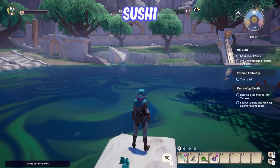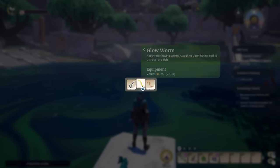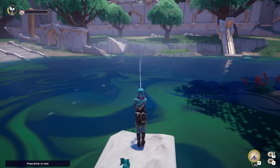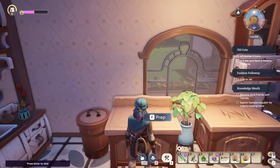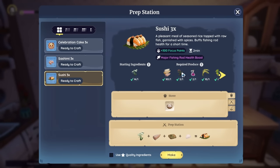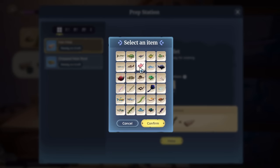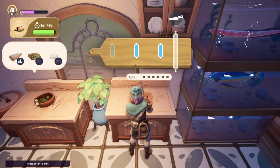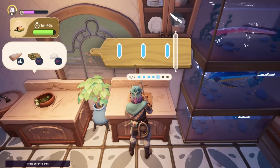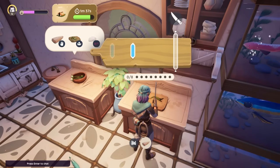Next is Sushi, which requires some RNG. Fish at a mirror pond using glow worms and keep fishing until you get a glass bottle with a piece of paper inside — that's the Sushi recipe. Sushi is expensive to make but gives 300 focus points and a major fishing rod health boost. Ingredients include dari close (a rare spice from north Bahari Bay), fish, heat root from the northern cliffs, vinegar from the general store, rice, and sweet leaf.